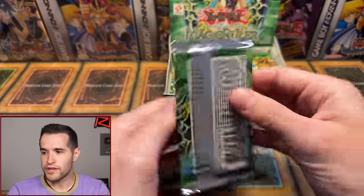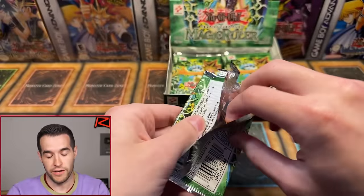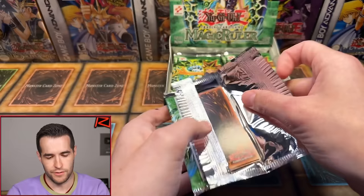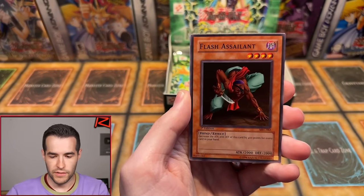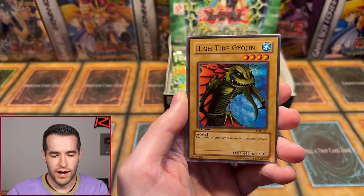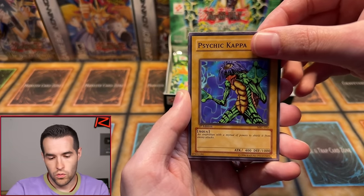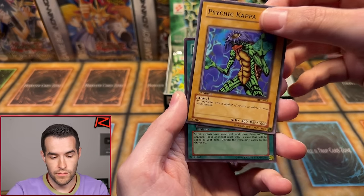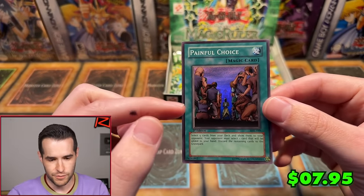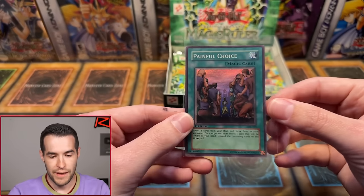Left again. These Magic Ruler packs want to be ripped — it is not easy to keep them from being ripped, they're just too flimsy. Minar, Flash Assailant, Turtle Oath, Twin Long Rods, High Tide Gyojin, Boar Soldier, Hamburglar Recipe, Psychic Kappa — final card. Oh, that looks like it could be a foil. Axe of Despair could be big, Confiscation's a nice super. Oh, Painful Choice! That's a big one — the centering is pushed up a tiny bit but could squeak by. The back looks very, very clean. That is a clean card. Painful Choice for the old blood — that's an old-blooded card right there. That's insane.